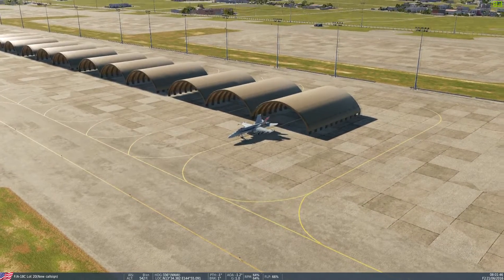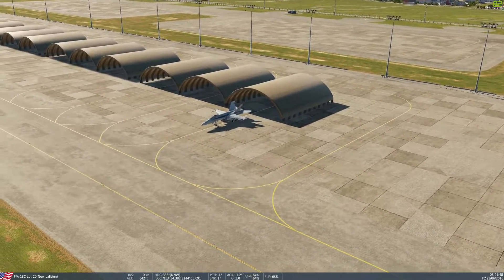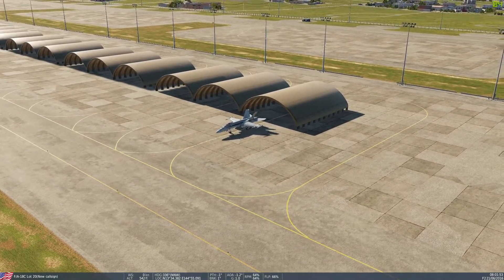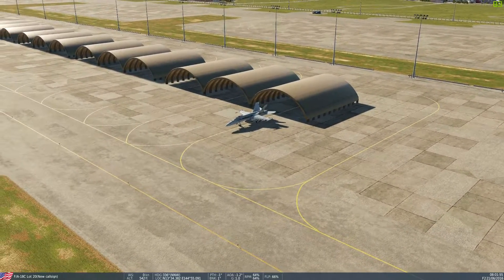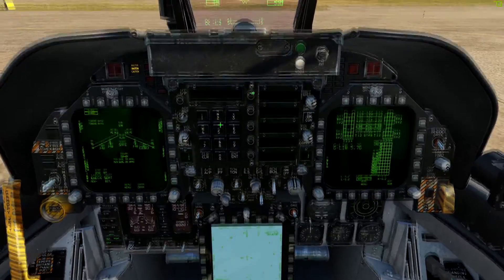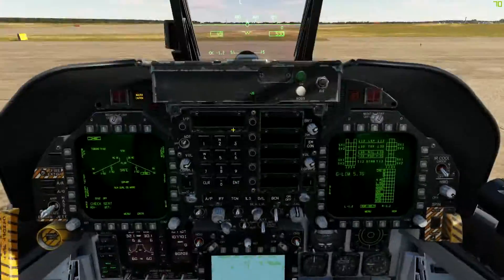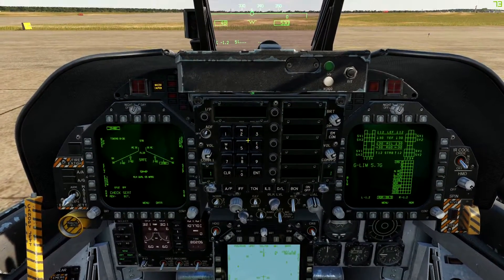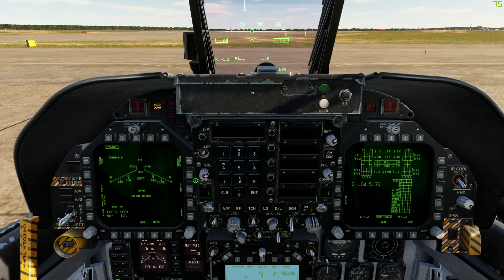Hi guys, welcome back. I'm Shrek and today I'm going to be going over a quick little tip. You guys ever tired of trying to enter coordinates in the Hornet using the whole hunt and peck method? You got your Track IR so you're moving your head about, you're trying to hold your head still while you click with the mouse to enter coordinates? Well I can help you with that.